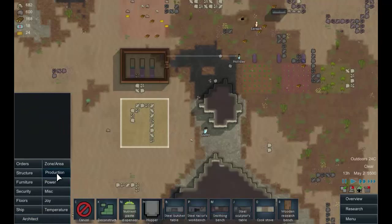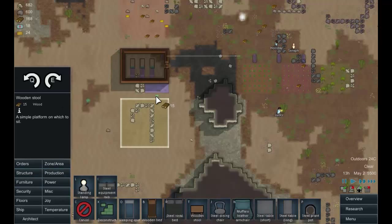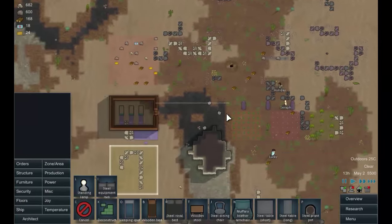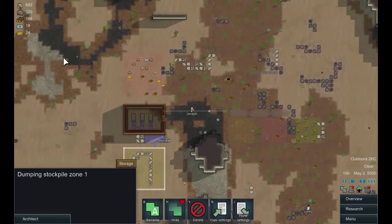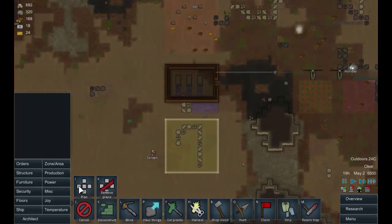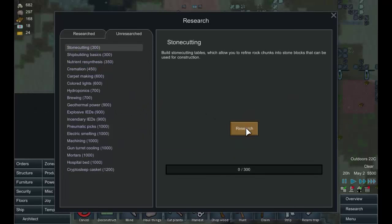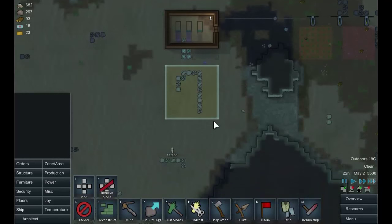Let's get some research going. We'll build a wooden research table and drop a wooden stool there for the researcher to sit. There's plenty of stone around to move. We'll select stone cutting as our research priority — and when the research station is built, hopefully people will start working on it quickly.